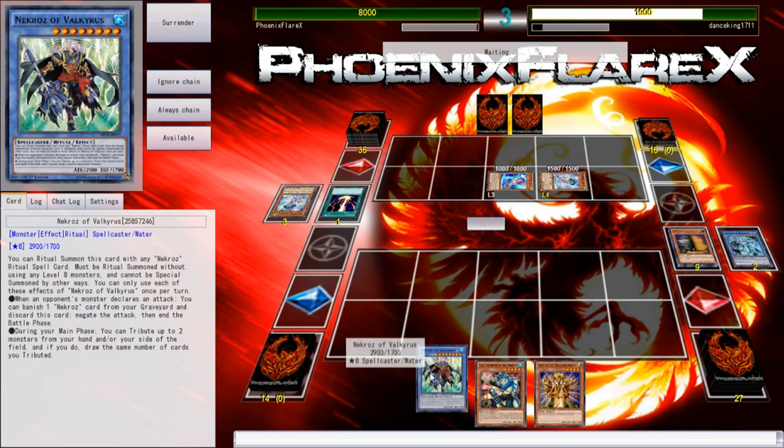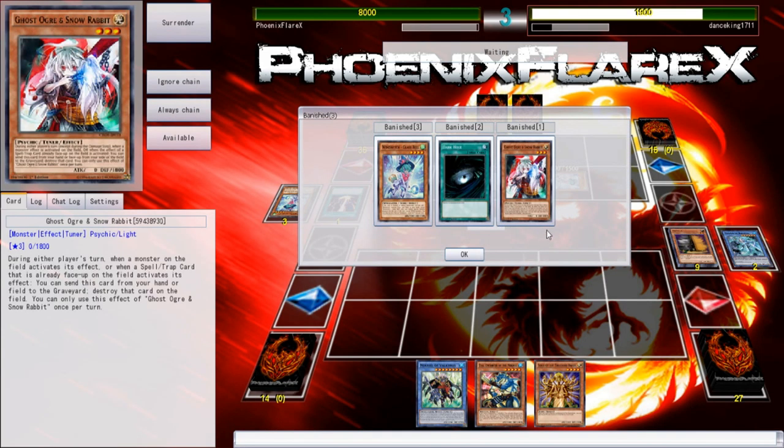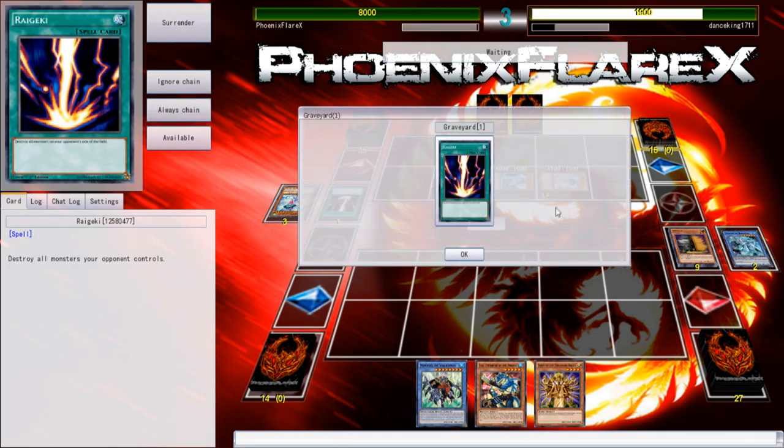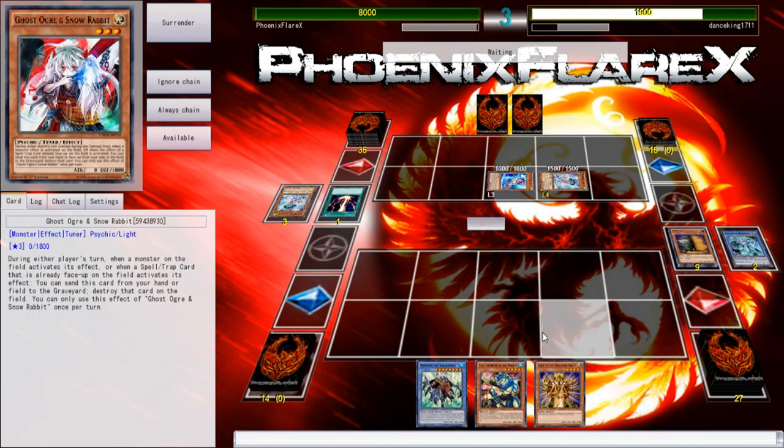I draw two cards — that's amazing. Exa and Sinju? Fantastic, that's actually just great! Because I'm going to be able to use Sinju to search for Colossalus and discard it for a spell, and then that will allow me to summon the Valkyris, which will get Catastor if I use the Exa, which then brings the Exa back. So this deck is very good at focus firing damage down. I feel like he's playing Wind Witch Invoked and just bricked or something.